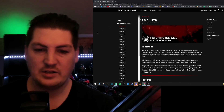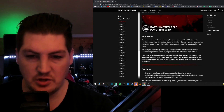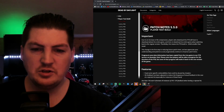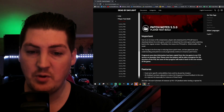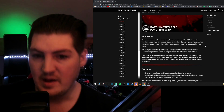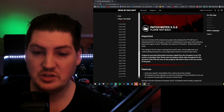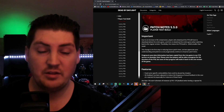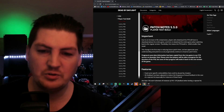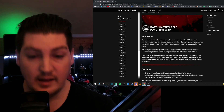So this is the patch notes for the PTB that's going live in about an hour. Due to an increase in file compression, players who download the PTB will have to download almost the entire game, then re-download the entire game when switching back to the regular version. Thankfully, the PTB build is 20 gigabytes smaller than usual, so ultimately that's a good thing.